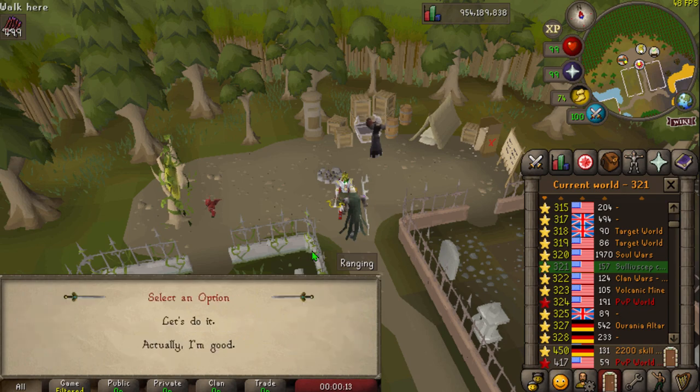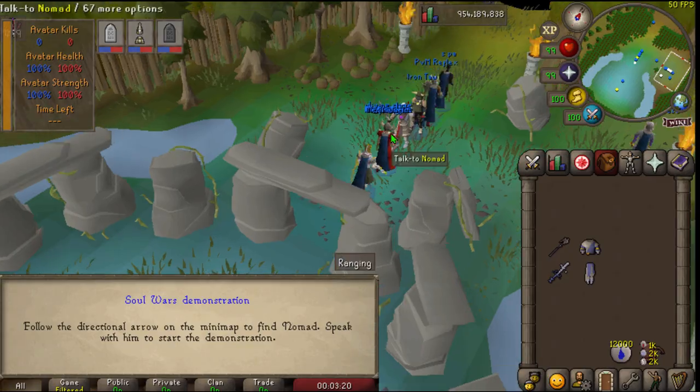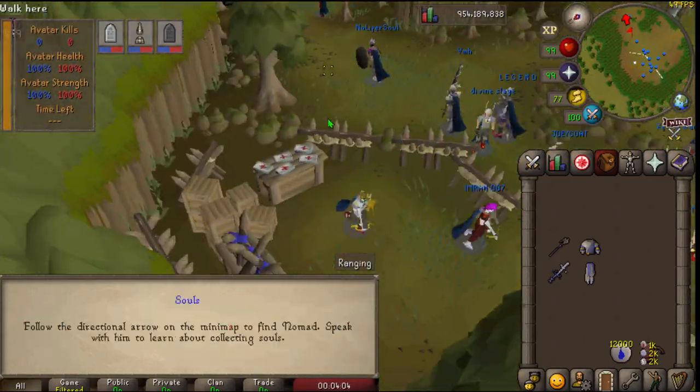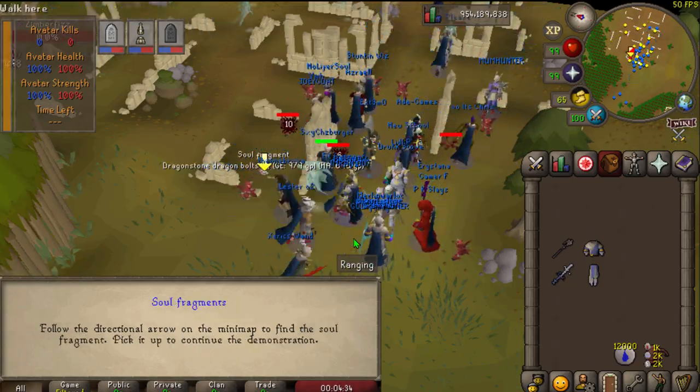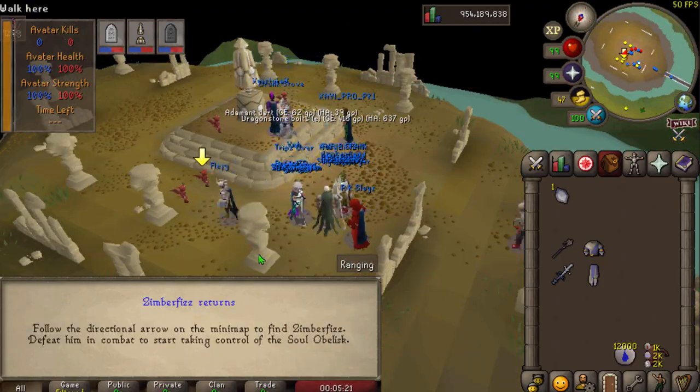Before you can actually start the game you have to speak to Nomad and go through a small tutorial. You're also going to have to be in one of the worlds labeled Soul Wars. The tutorial doesn't fully explain the objective — it mainly shows what you do with the fragments and how you collect them, and it kind of leaves out the PvP aspect, which is a pretty important part of the game.